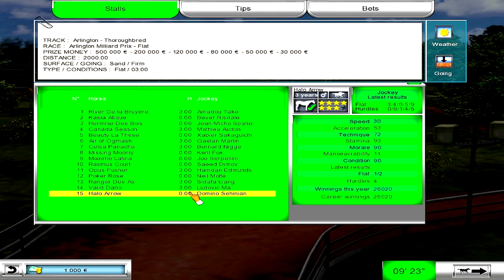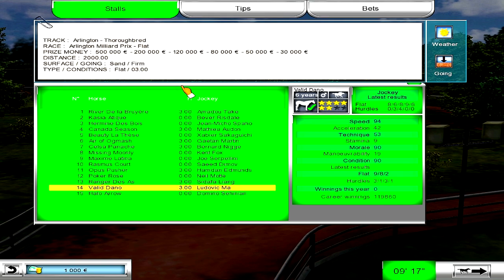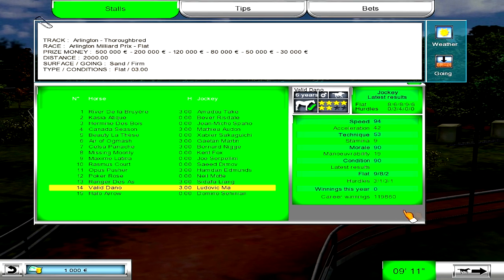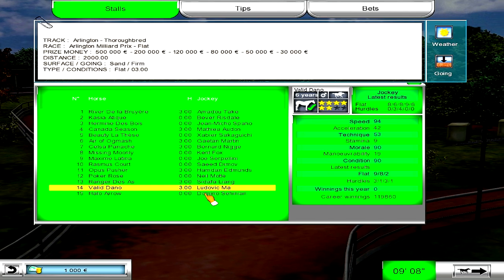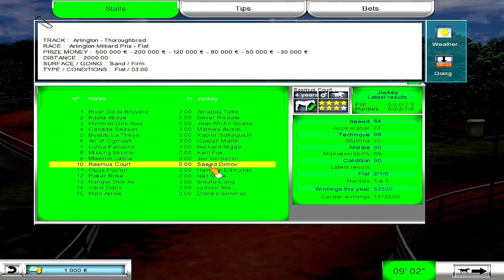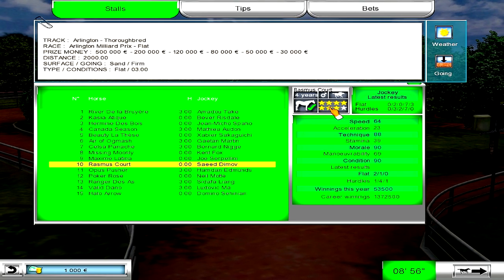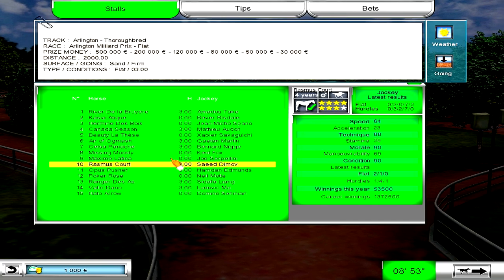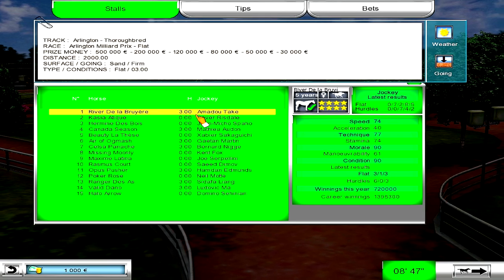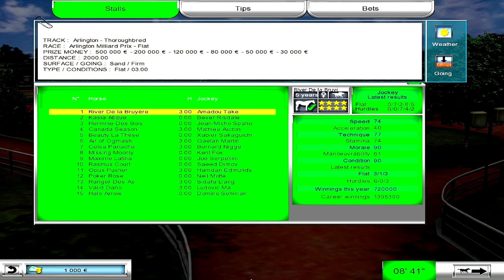Another thing about this game is these horses' stats sometimes don't make sense. There will be a horse at this level with nine stamina running 2,000 meters — what? You just have to ignore it. Career earnings of 119,000 for some horses, while Olympic Day Boy is already 30,000 underneath that in just a year. Some horses here have 1 million or even 1.3 million in career earnings. These are the horses I want to race against — this is the pinnacle. I'm going to bet a place on Rasmus Court just because I kind of like the name. Why not — it's like our celebration weekend.